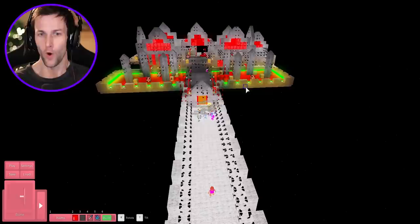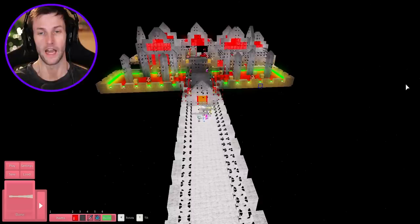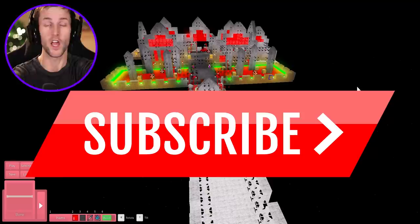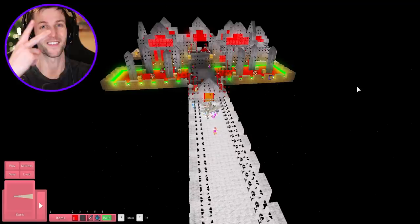All right, you guys. So that was my Devil's Heck map in Piggy Build Mode. I hope you guys enjoyed it. This is probably one of the coolest looking maps, at least in the nighttime. I love the red and the green glow - it just looks so awesome. Anyways, you guys, if you enjoyed this, smack the like button, subscribe for more gameplay and ring that bell down below. That way you never miss a single video and I'll see you in the next one. Peace.